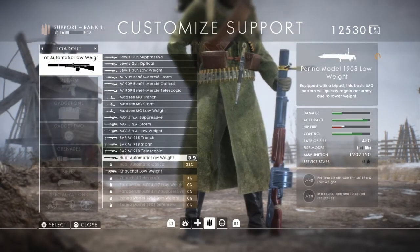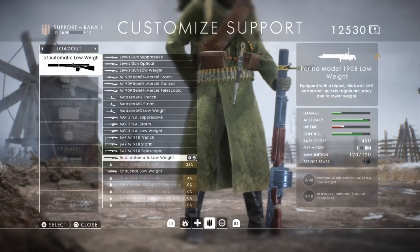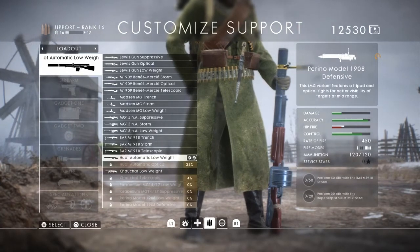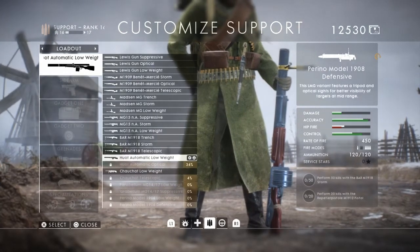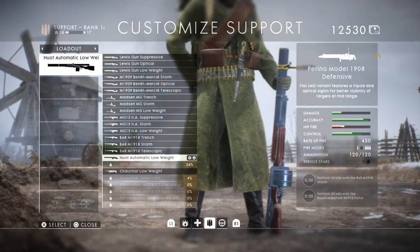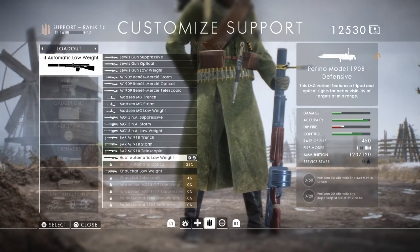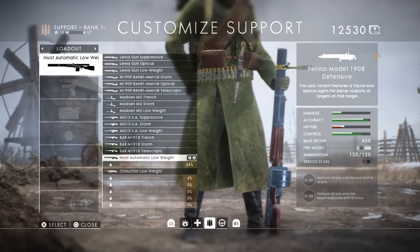For the MG15 beast of a gun you have to get 40 kills with the MG15 Low Weight and perform 10 Squad Supply Drops in a round. For the Defensive variant you've got to get 20 kills with the Repetierpistole Model 1912 Pistol, 20 kills, and 50 kills with the BAR M1918 Storm.